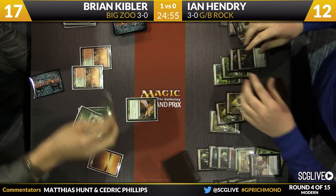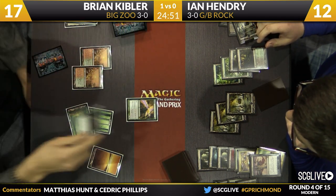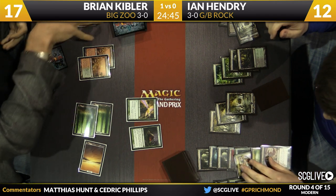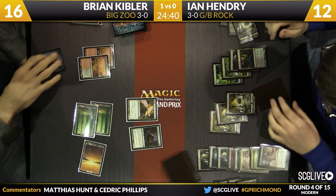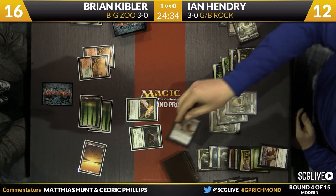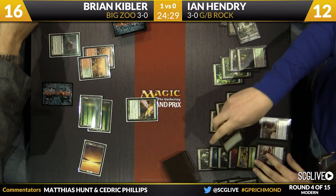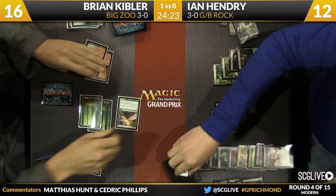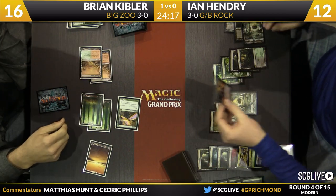This is great for Black-Green Rock — it's just kill spells and card advantage. His card advantage will be in the form of Liliana of the Veil, Dark Confidants, and two Courser of Kruphix as well. Scavenging Ooze off the top after Kibler sacrifices a Horizon Canopy. There are some creatures in the graveyard as both players consult it. Ian's deciding whether to pay for the Slaughter Pact now, and he does go ahead and do that. Because Kibler's playing Big Zoo, Ian is forced to really kill every creature.